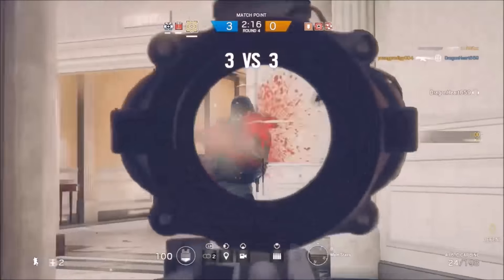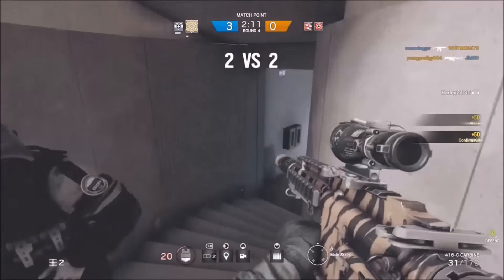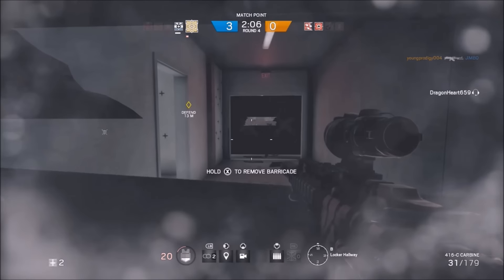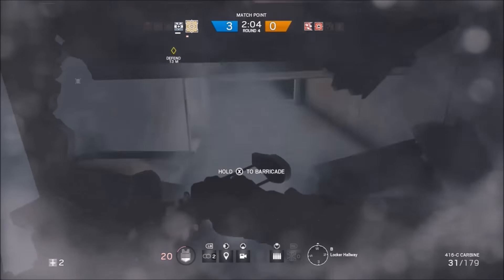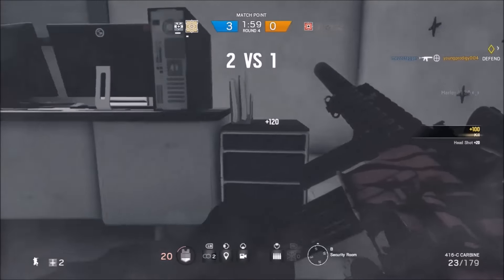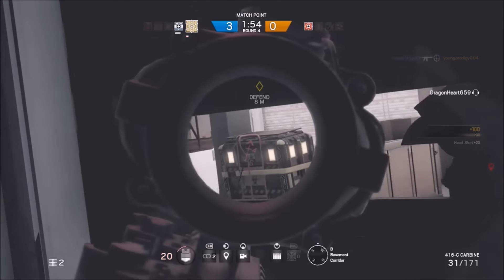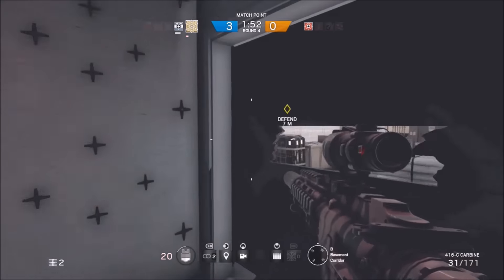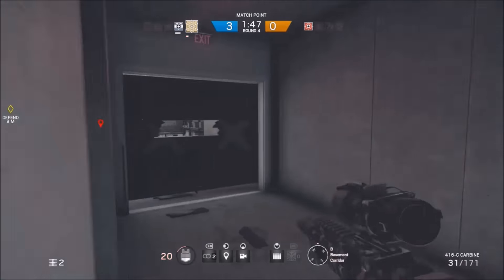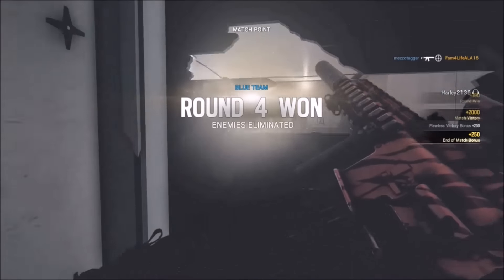Tying back into situational awareness — I know somebody's coming around this corner because he shot at my teammate and my teammate revived himself. When I came down the stairs and started to pie a little bit, he was looking into the other doorway, which gave me a clue as to where the guy was going to be coming from. Right here, once again, situational awareness: my teammate with a microphone is communicating that the guy's right there, and right before I heard him say anything, I saw the red marker indicating where he was. Then Glaz gives me the free and easy slim pickings — he's standing up and not moving.